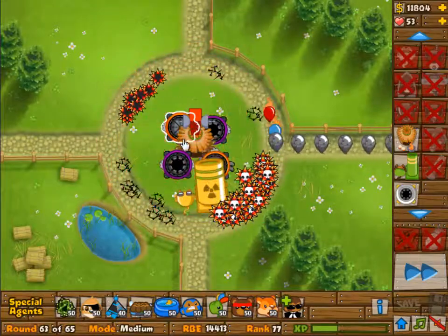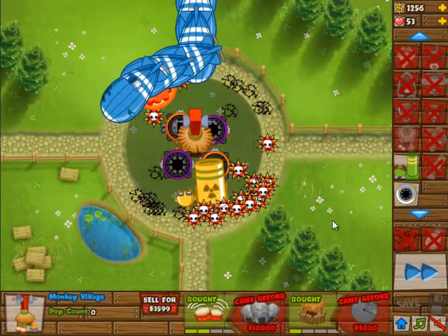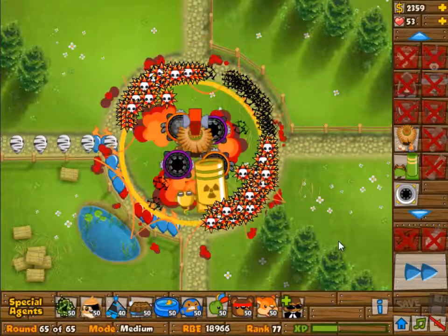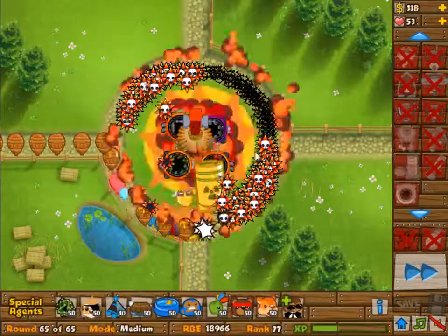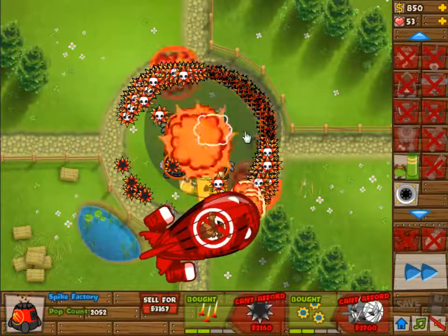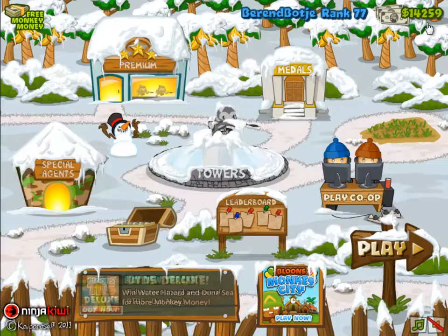We're just going to continue into wave 63. As I said, most of the damage will be done by the spike factories, and as you can see they're pretty efficient against these big groups. Even wave 64 isn't a real problem, although they got pretty far in because they're fast compared to the casting rate of the spike factories. The last wave is of course not a problem at all because they're slow — we have all the time in the world to produce spikes. Anyway, hope you enjoyed and I'll see you next time!